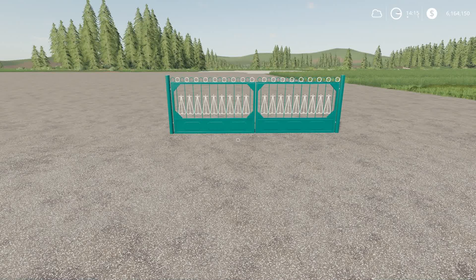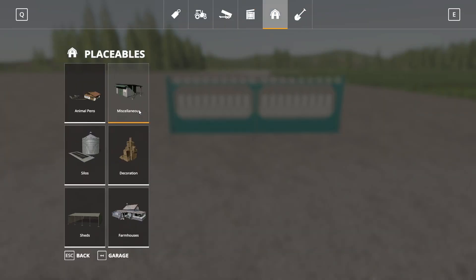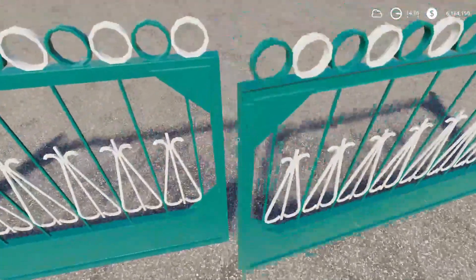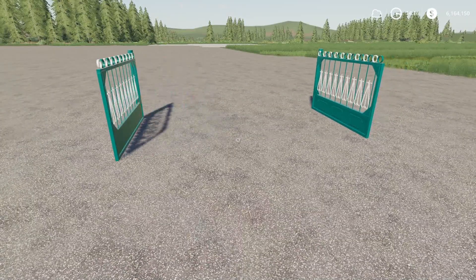Our final mod for the day is the Old Metal Gate by Dewid and Wobble. 0.95 megabytes to download, for all platforms, one slot on console. Found in the store under placeables, under miscellaneous. $1,000 to buy, $2 a day maintenance. It opens up. That's our final mod for the day.